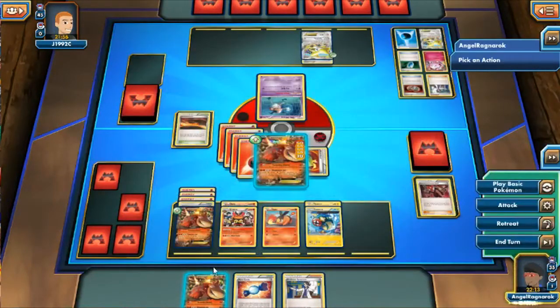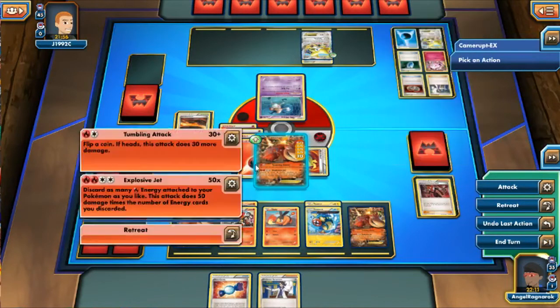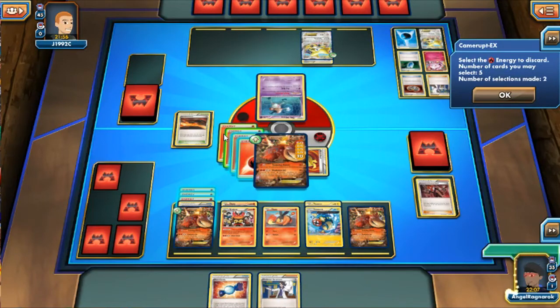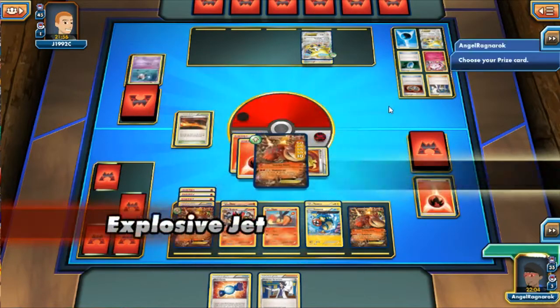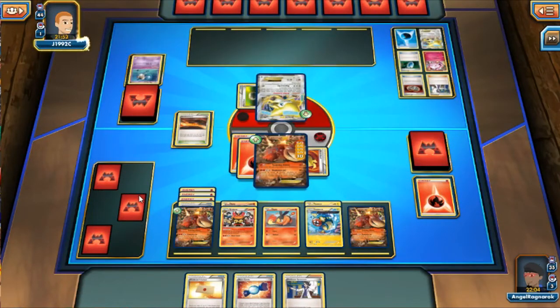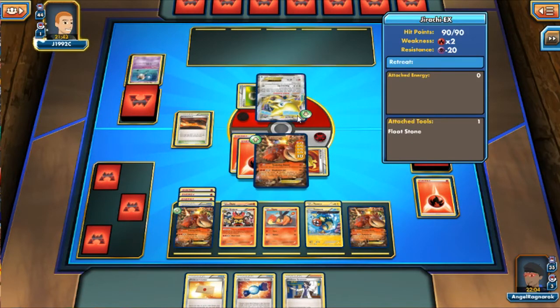I like having Electross there for consistency. Energies are on everybody which is fine. I can just attach energy pretty much freely at this point. I get my other Camrupt and I'm going to use Explosive Jet to knock out poor Mr. Mime — his Bench Barrier days are done. I get a Press Letter which is great — I can always have fire energies in my hand.